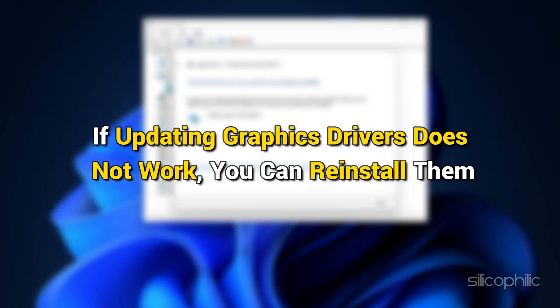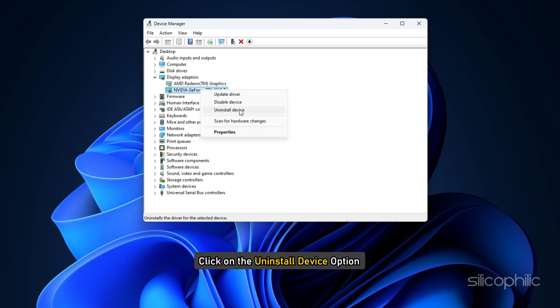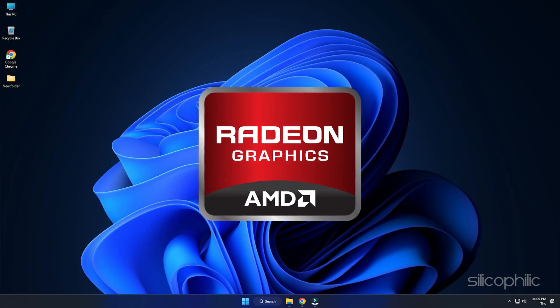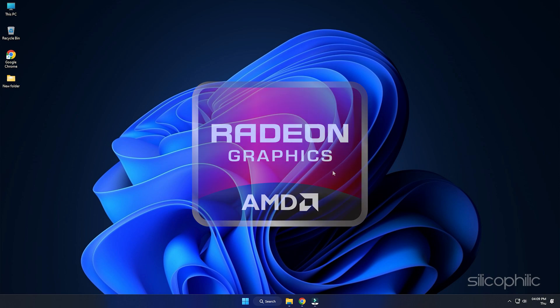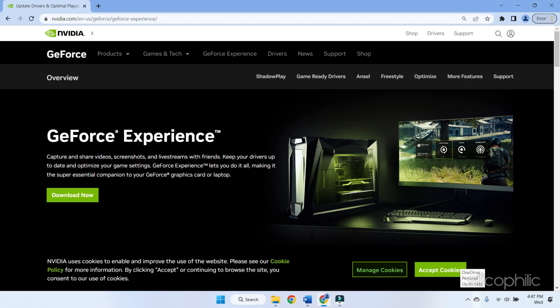If updating graphics drivers doesn't work, you can reinstall them. Expand the display adapter section, right-click on your graphics driver, click on the uninstall device option and follow the on-screen instructions. After uninstallation, install them again. For AMD graphics drivers, install the Radeon app and run it. For Nvidia graphics drivers, install and run GeForce Experience.